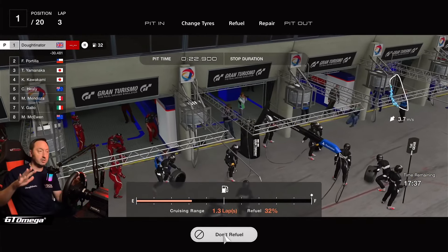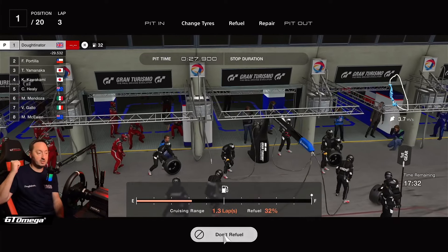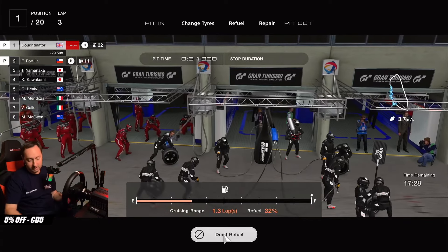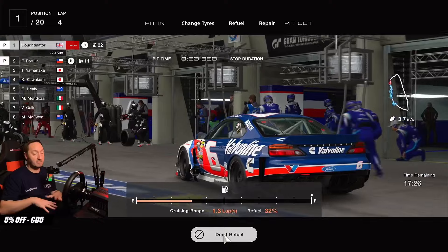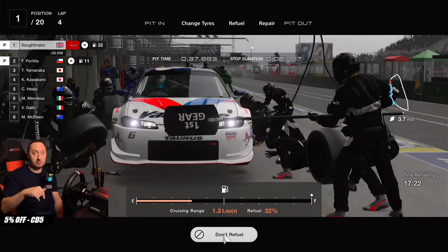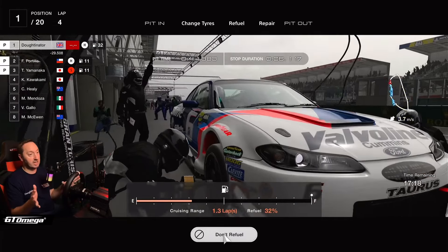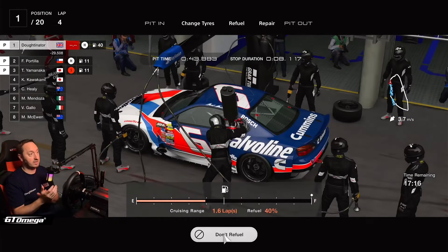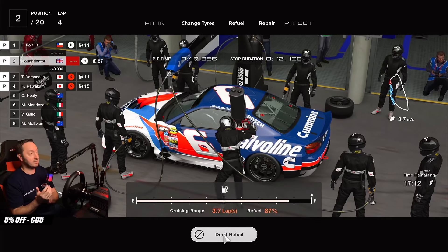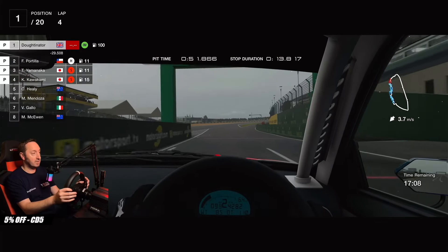It's pit stop time. Make sure you go and check out the links in the description below for the GT Omega stuff — I use the GT Omega RS6 seat, the classic wheel stand, the rear seat frame. I absolutely love it. There is an exclusive discount code in the description: 5% off, CD5 is the discount code. Look at this excellent NASCAR livery — the guy's there with his can to fill up the car, and we're exiting the pits with the intermediate tyres now.